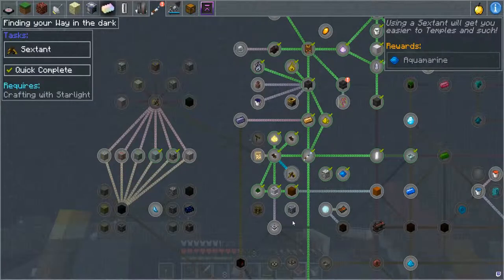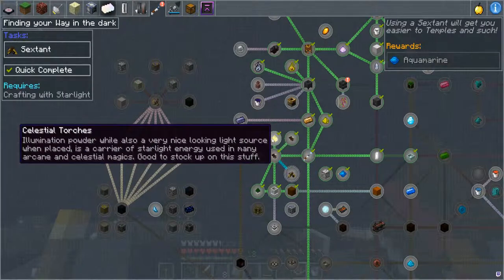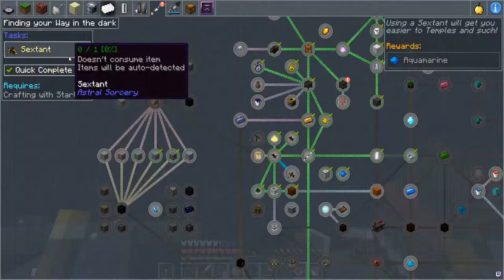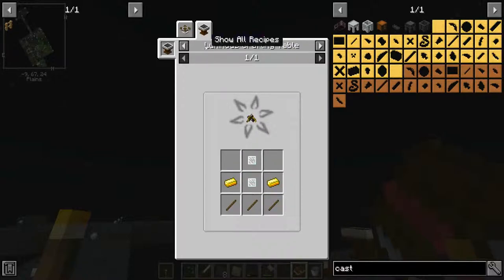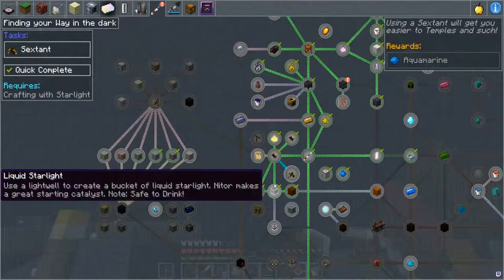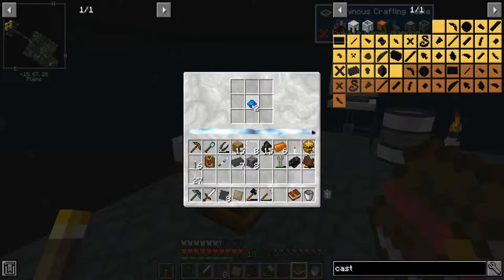Looking here, there's a few things in Astral Sorcery that we might be able to try and complete, one of which is making the sextant. There's a Celestial altar recipe which for some reason makes an augmented one, but that's fine. We're going to make this one here. To make that I'm going to need some gold, some sticks and some glass lenses. The glass lenses are made in a luminous crafting table with aquamarine.